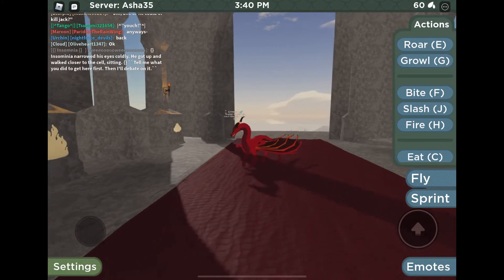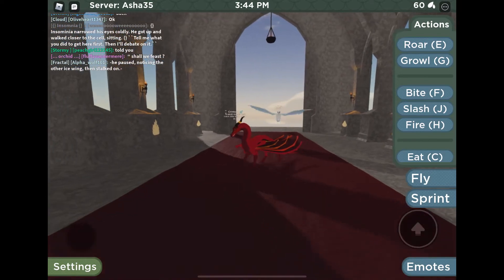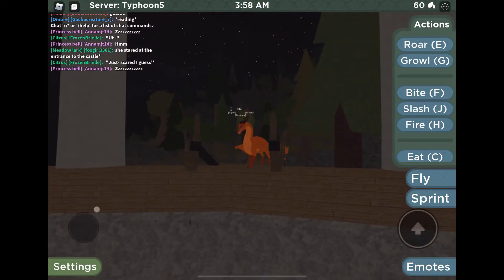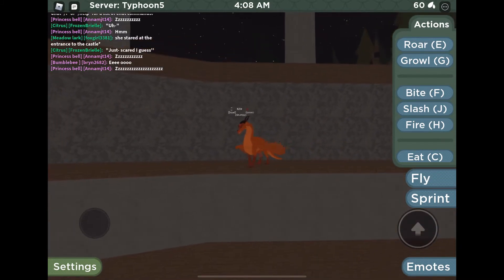This is Crimson. He's a really bright red Skywing — really pretty. My favorite thing about him is his wings; it goes from yellow to red, which is really pretty. I think he's absolutely amazing. We need more red Skywings!